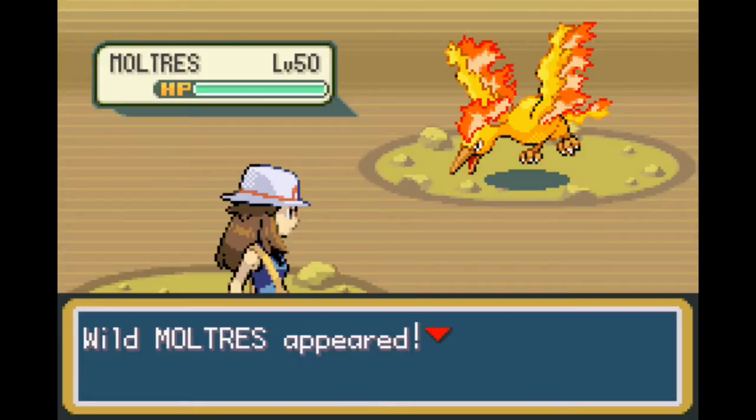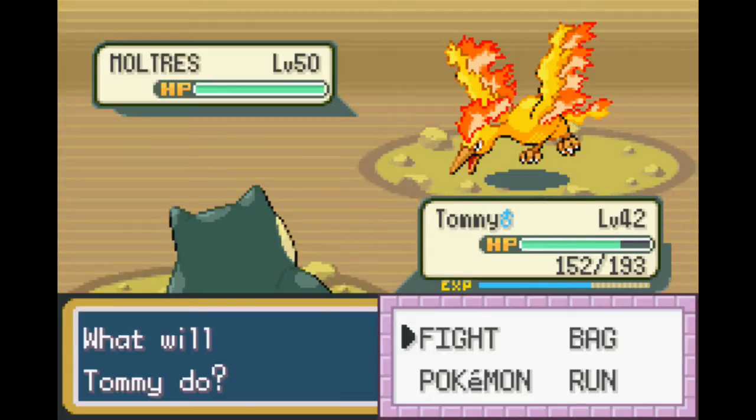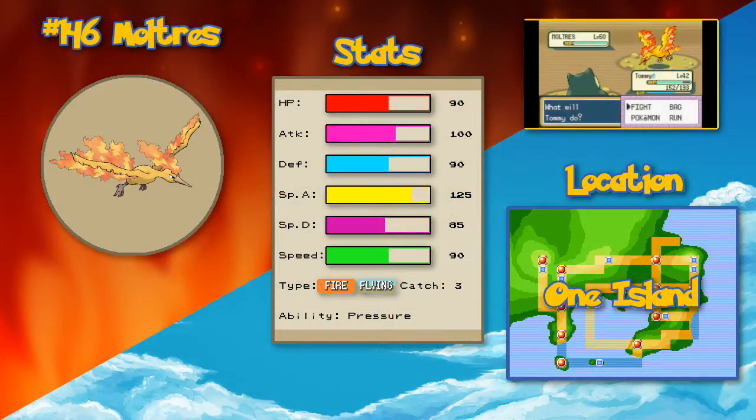All right, legendary bird number two, Fire Edition. Moltres is an interesting Pokémon - it has a fantastic special attack stat which suits its Fire Typing so well. That didn't do a lot. It can definitely throw some serious Flamethrowers your way, though. I'm sure Tommy's been taking this like crazy because of his high special defense and HP, so it doesn't look like it, but it can.